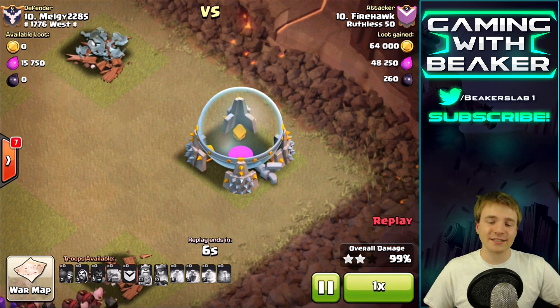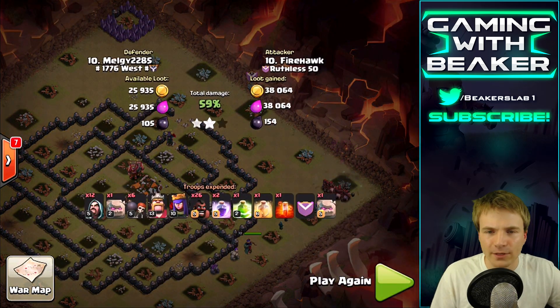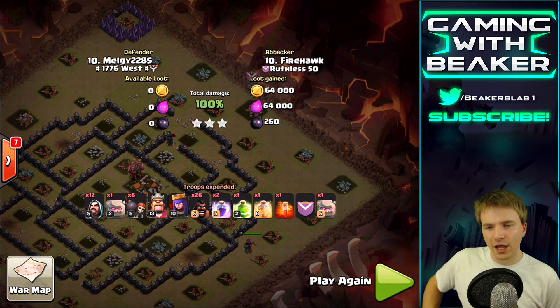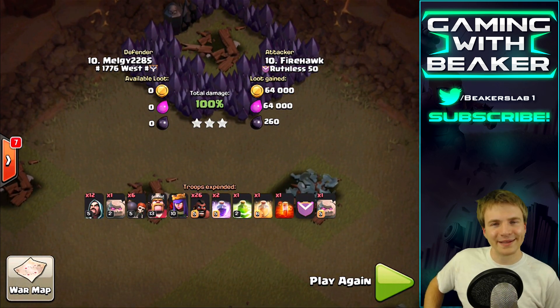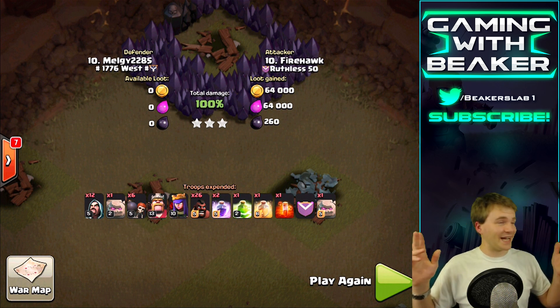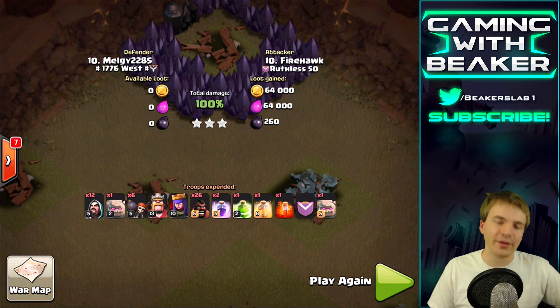Seven, six, five, four, three, two, one - final building going down! Looks like there was a little shrine made of builder's huts up top - nice use of walls, I really like that. Anyway guys, thank you Firehawk for a good raid - that was fun to watch. I'm really missing the GoHog, I think I'll try it again soon. But we've got some more lava loon to do before that. Let me know what you're thinking guys - I had a lot of fun today chilling on a Sunday. Have a good week, I'll try to as well - I'll see you guys next time, peace!